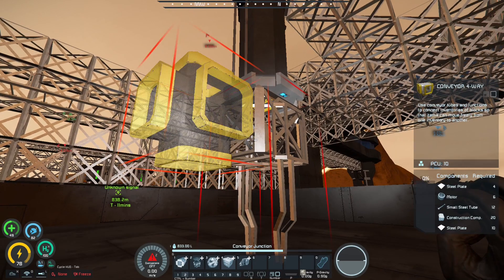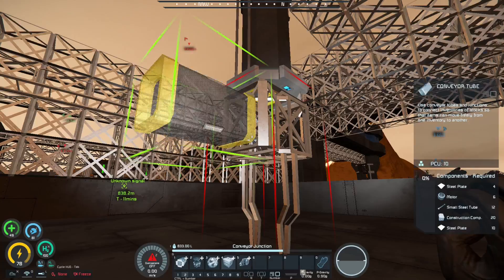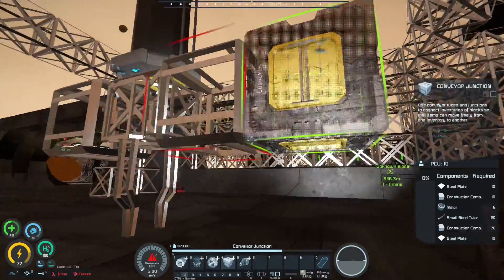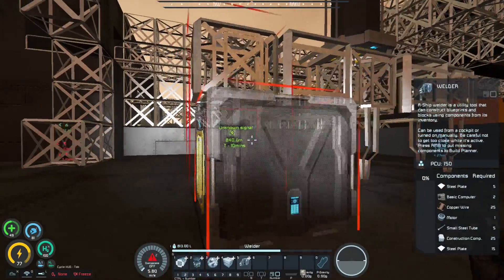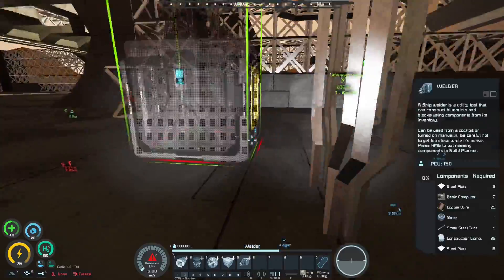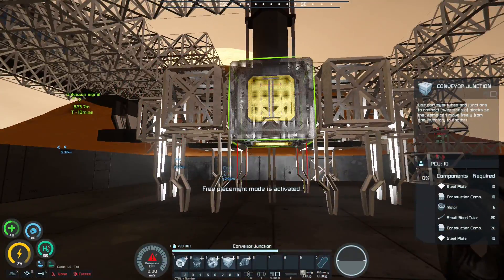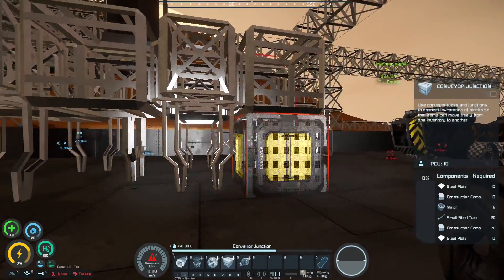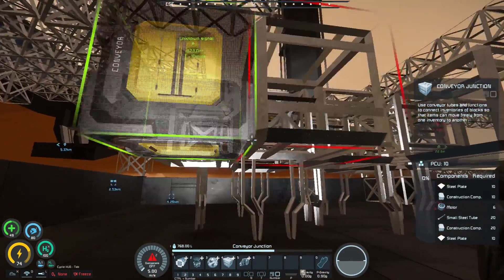Let's begin building the slab. I just place conveyor junctions and then welders on them, then I make a sort of checkerboard pattern. We'll place welders on those conveyor junctions and on either side, and fill it all with conveyor junctions, then repeat that pattern. You can technically make this pattern as big or as small as you want — the smallest is a 3x3.